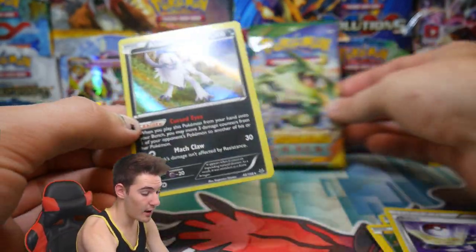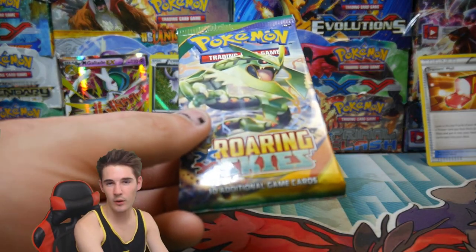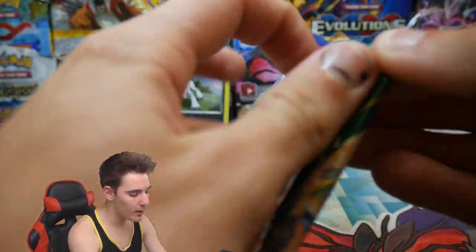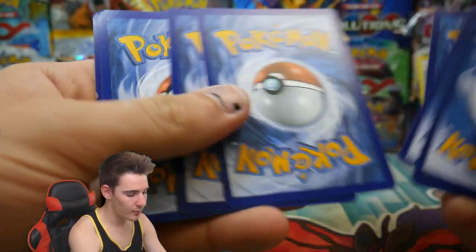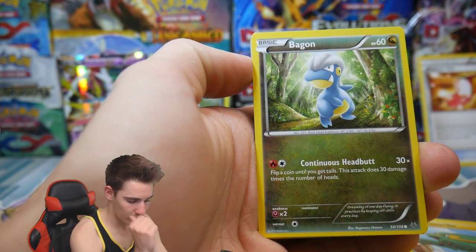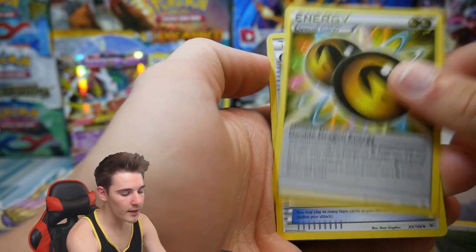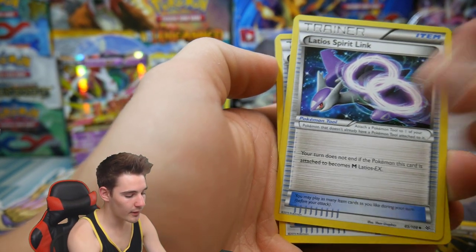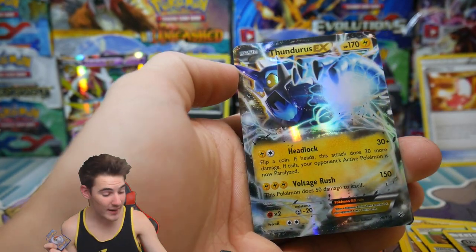There we go, now we can all see what's going on — there was some very unfocused stuff happening. Last pack has Mega Rayquaza on the cover, and that went straight down the back of my desk. Let's see what this last pack holds: we have an Electrike, a Bagon, a Nincada, a Pidove, Dunsparce, a Double Dragon Energy, a Latios Spirit Link, an Ultra Ball — that's a lot of trainers — a Fletchinder, and a Thundurus EX.